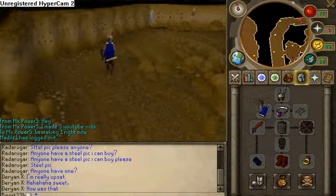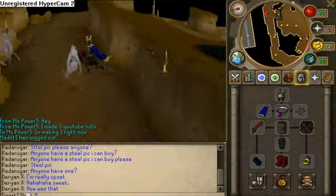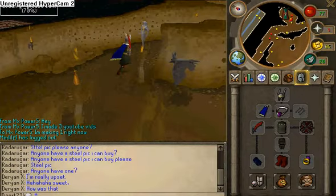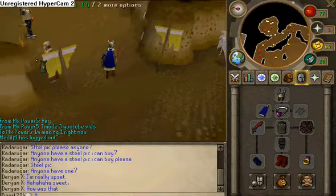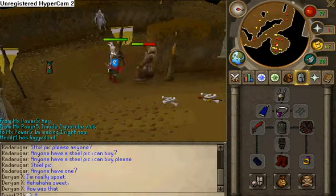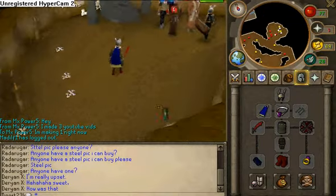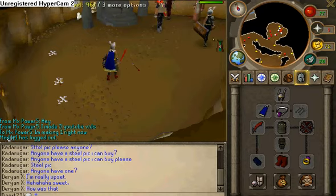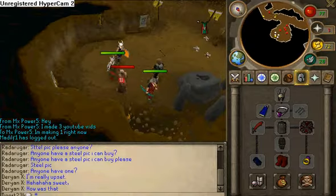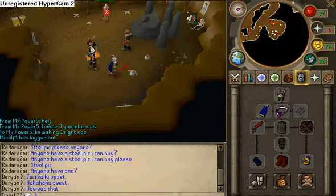My equipment is basically Barrows with the dragon scimitar, obsidian shield, and stuff like that. Now we're almost there. Okay, here we are. Just kill a few of these — they drop the herb. It's like 7k easy. You can also mooch off of archers here, it's kind of easy to do.